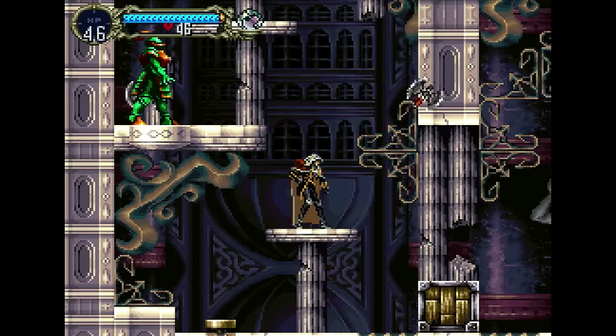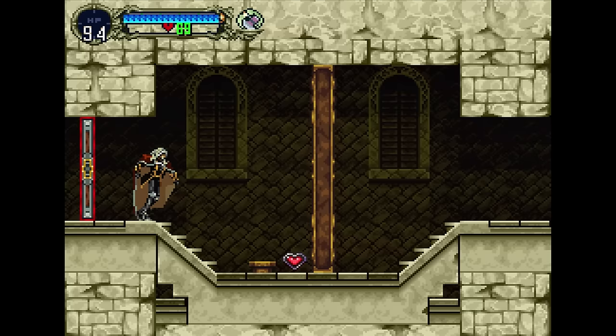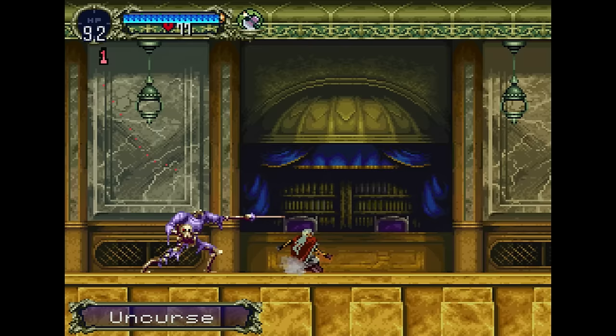Symphony of the Night on the PlayStation is one of my favorite Castlevania games. You play as Dracula's son Alucard, whom you might remember from Castlevania III. This was the first Metroidvania-style Castlevania game, and they pulled it off extremely well. As you advance through the castle, you gain new items and abilities to open up other areas. Fantastic 2D graphics and an amazing soundtrack made this game an instant classic.